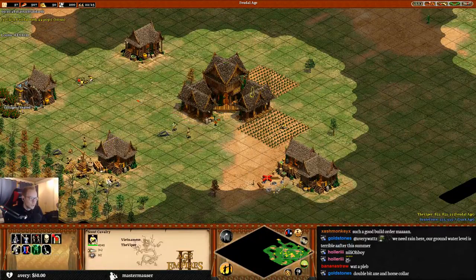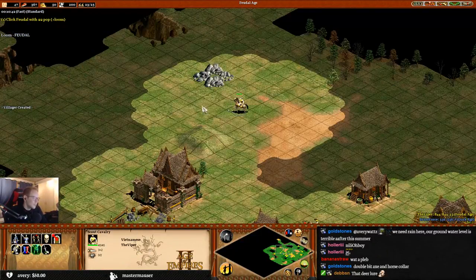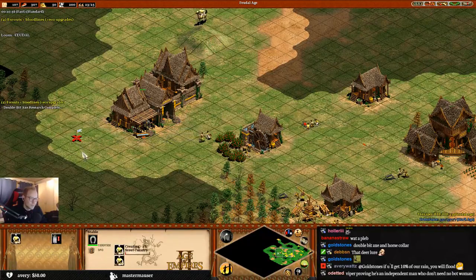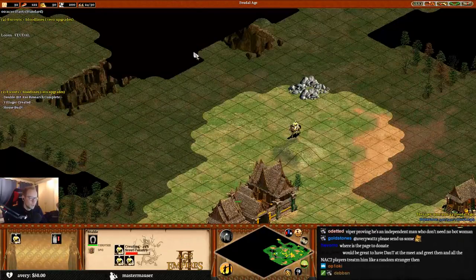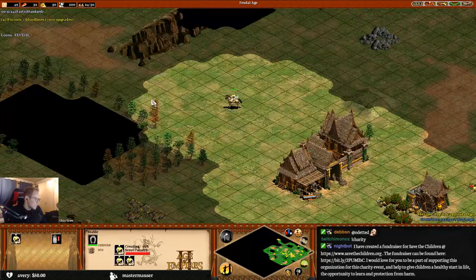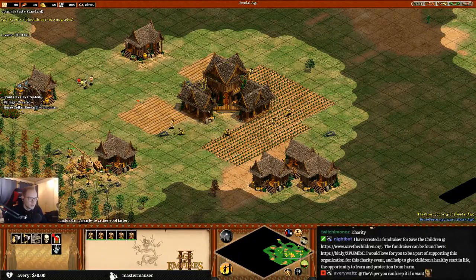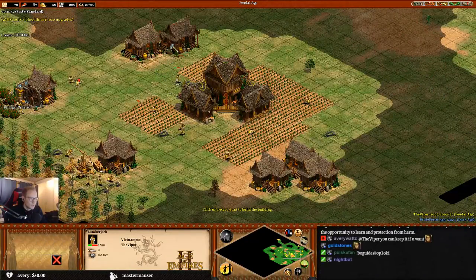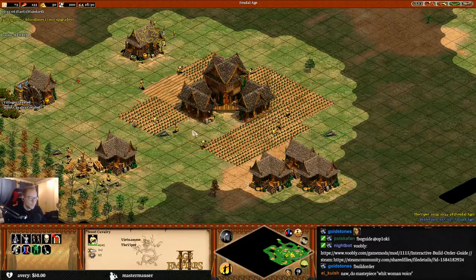Build a stable with about three villagers and research both double bit axe and horse collar. Set the TC gather point to nearby dragon trees. Why is he talking so much - you're talking over yourself. It was supposed to go archers as well, right? Now start making scouts. Your second benchmark is to get eight scouts with bloodlines. It's an interactive build order guide where you get a grade based on your build orders - we're just trying to see how bad we are at build orders. Need a house.